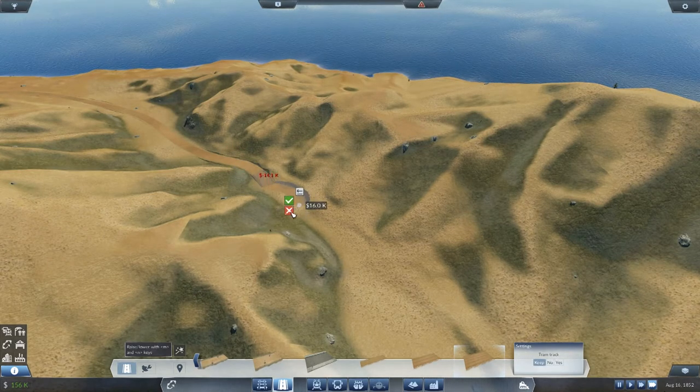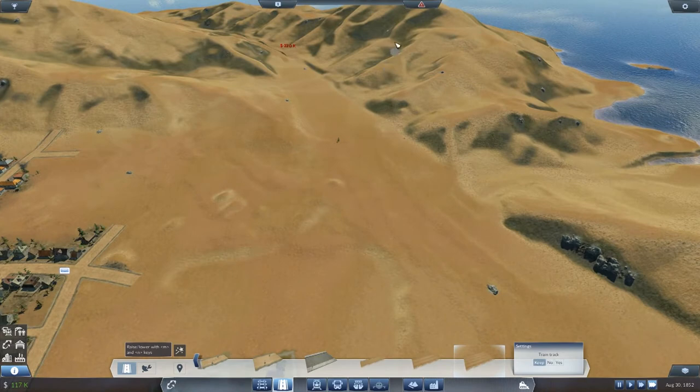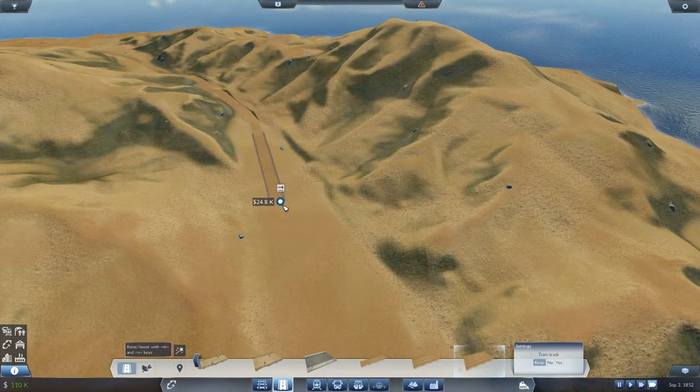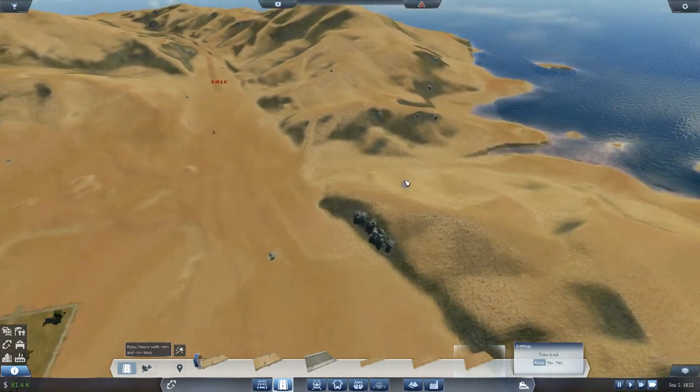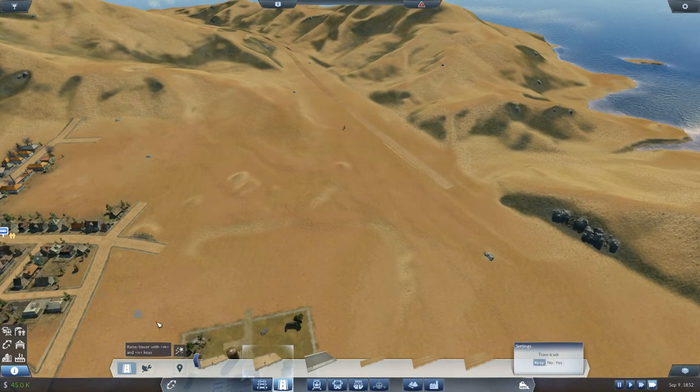Eight grand here where it gets expensive - 14,000, I can live with that. It's a bit curvy there but whatever. Very thin part here. I want it as cheap as possible. Starting to level out and widen out a little bit now, so I'm just going to bring the highway straight along there - 30,000 I can live with that. And I'm going to put a medium country road across there.